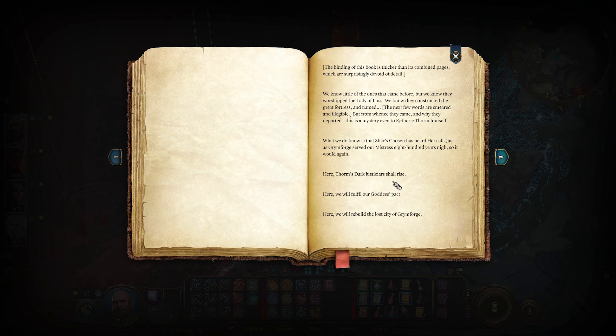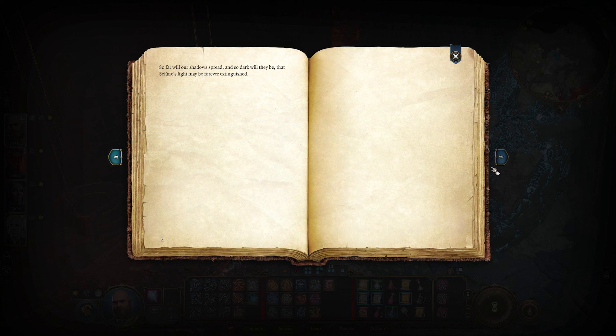The binding of this book is thicker than its combined pages, which are surprisingly devoid of detail. 'We know little of the ones that came before, but we know they worshiped the Lady of Loss. They constructed the great fortress and named it...' - the next few words are smeared - 'but from whence they came and why they departed is a mystery even to Cetheric Thorm himself. Shar's chosen has heard her call. Just as Grim Forge served our mistress 800 years nigh, so it would again. Here Thorm's dark Justiciars shall rise, here we will fulfill our goddess pact, here we will rebuild the lost city of Grim Forge. So far will our shadows spread and so dark will they be that Selune's light may be forever extinguished.'